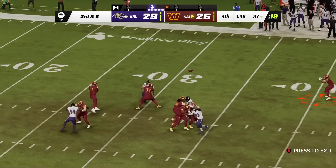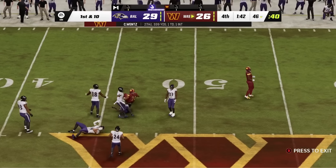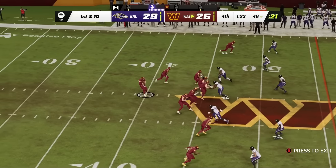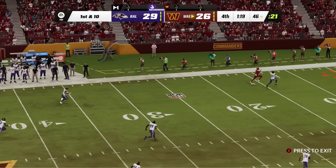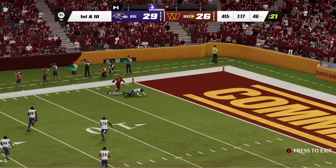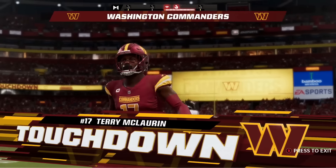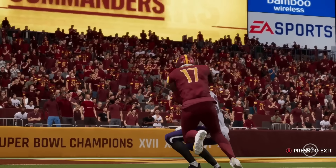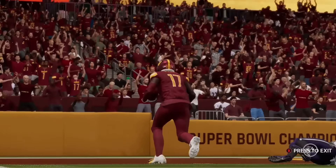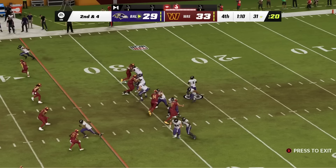Carson Wentz takes over, picking up a first down around midfield. They just need three, but a touchdown would take the lead. Wentz goes for it — Terry McLaurin embarrasses his defender, catches it over him, and the speed of his whirlwind knocks his opponent to his feet. Terry McLaurin huge touchdown puts the Commanders up top. Now Lamar Jackson has to take back over.